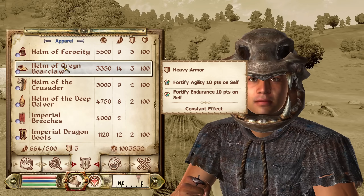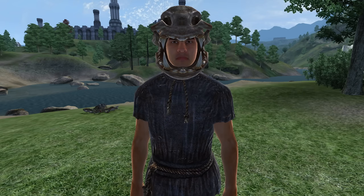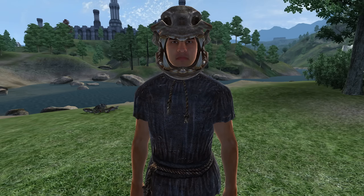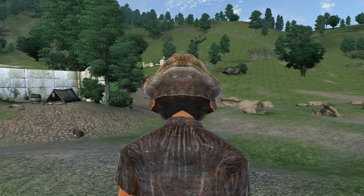Next, we have the Helm of Oreyn Bearclaw. The Helm of Oreyn Bearclaw can be acquired as a reward after completing the Fighter's Guild questline. It is heavy armor and has enchantments of Fortify Agility and Endurance for 10 points. It has an armor rating of 7.5 and a value of 3,350 gold.